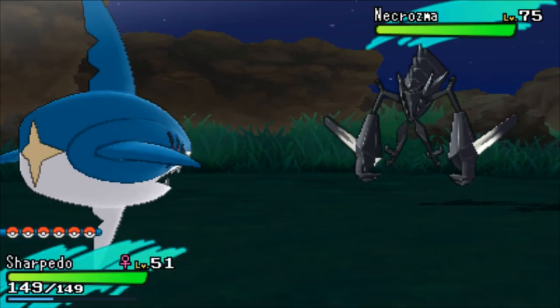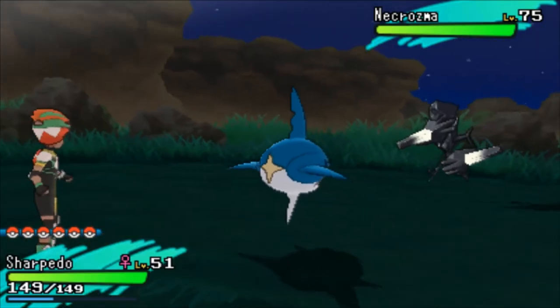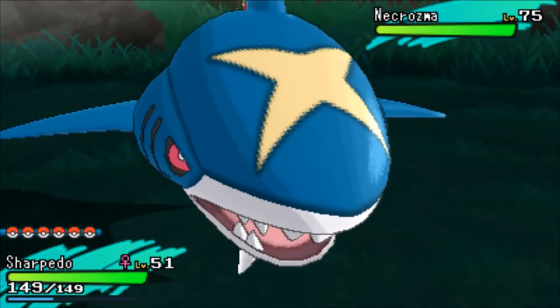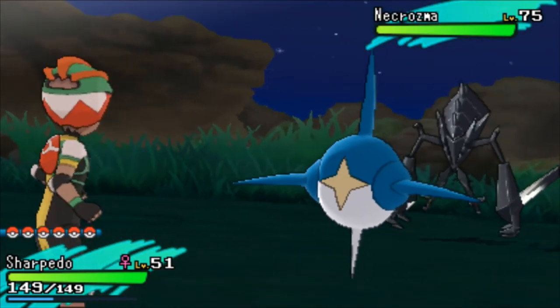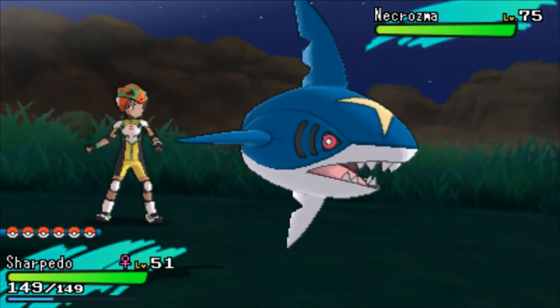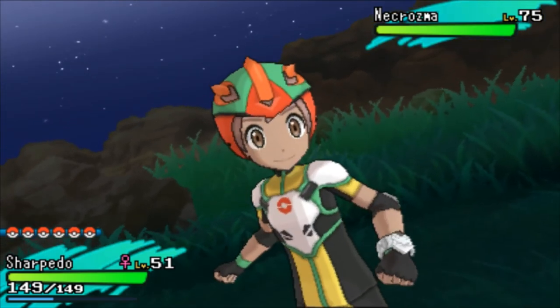Quick note: Beast Balls do not work on him like they do on Ultra Beasts, because he is not an Ultra Beast — he's a Prism Galaxy Creature Legendary type thing. He has a 3% catch rate, so good luck catching him. I'm actually going to try and get him in a Beast Ball myself. Drop a like, drop a sub, and hopefully this helped you out. Later!